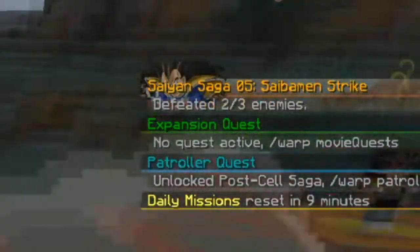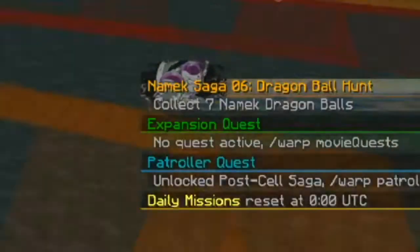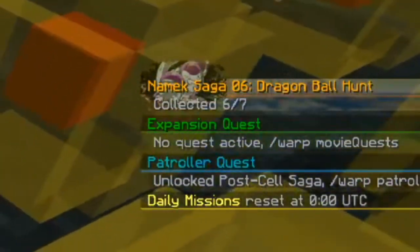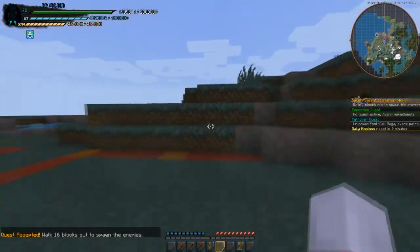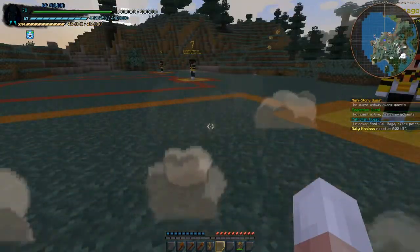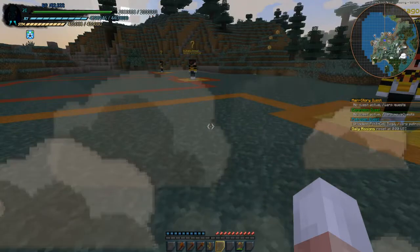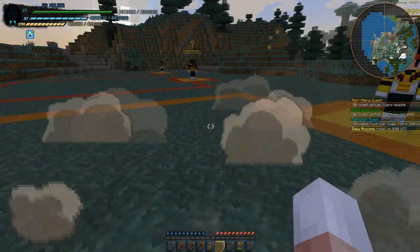Next up, the code and scripting for all the quest givers and all the quest enemies has now been overhauled to be less client-side and server-side intensive. Rather than being done on the NPC itself, it now pulls a server function and the server handles it within the server's own threads and code, rather than using custom NPC threads, which was slowing down NPC AI and other systems.